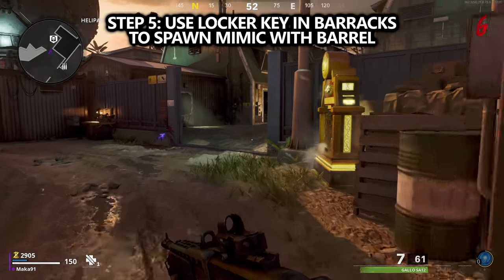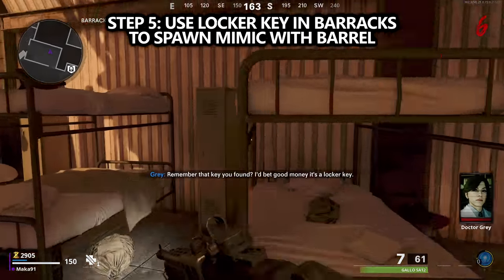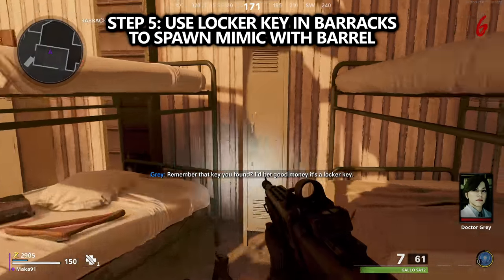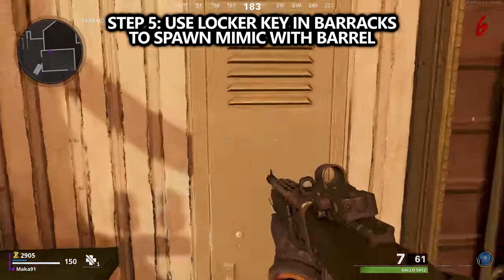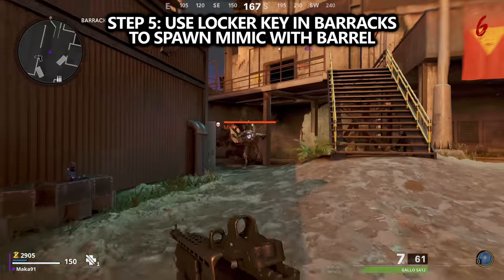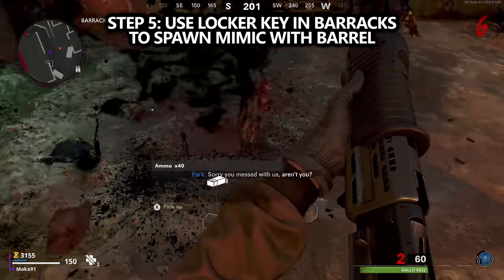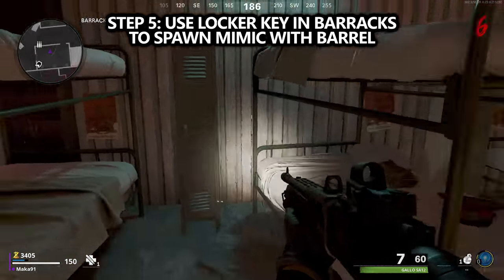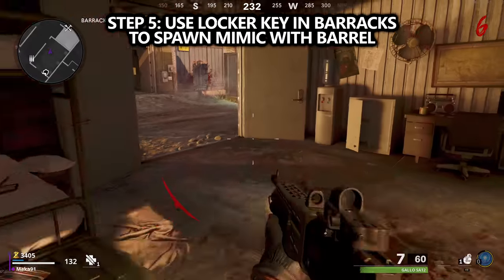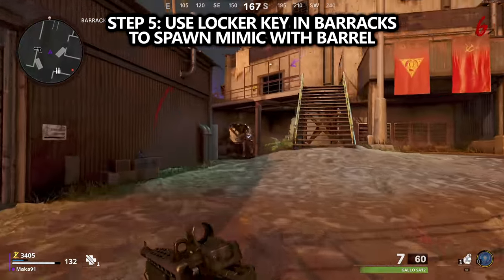For the next step, take the locker key and head towards the barracks. There are two buildings here with lockers inside — one has three and the other has six. Start using your locker key to open up these lockers, and as you do this, mimics will spawn — up to three unique mimics. Open up all of the lockers, take out all of the mimics, and you will have your first piece for the barrel.